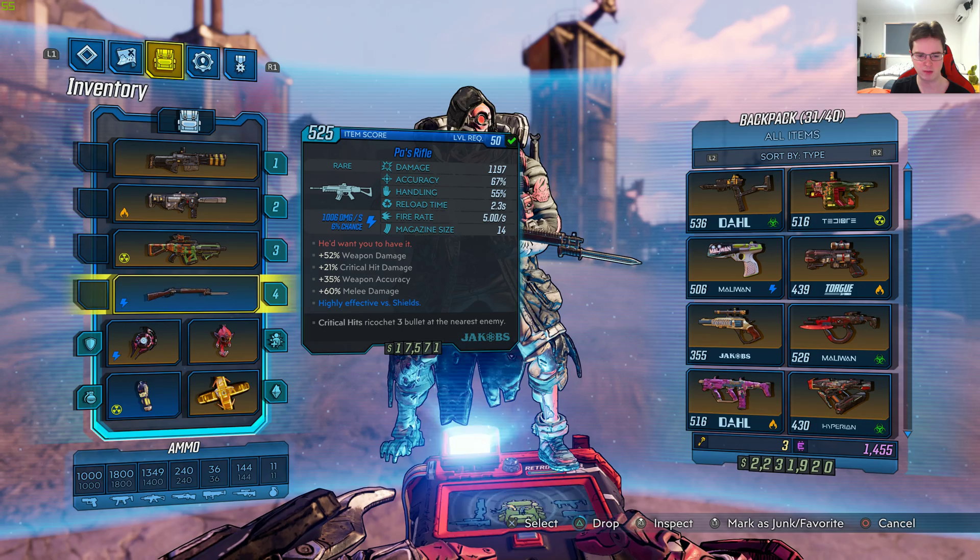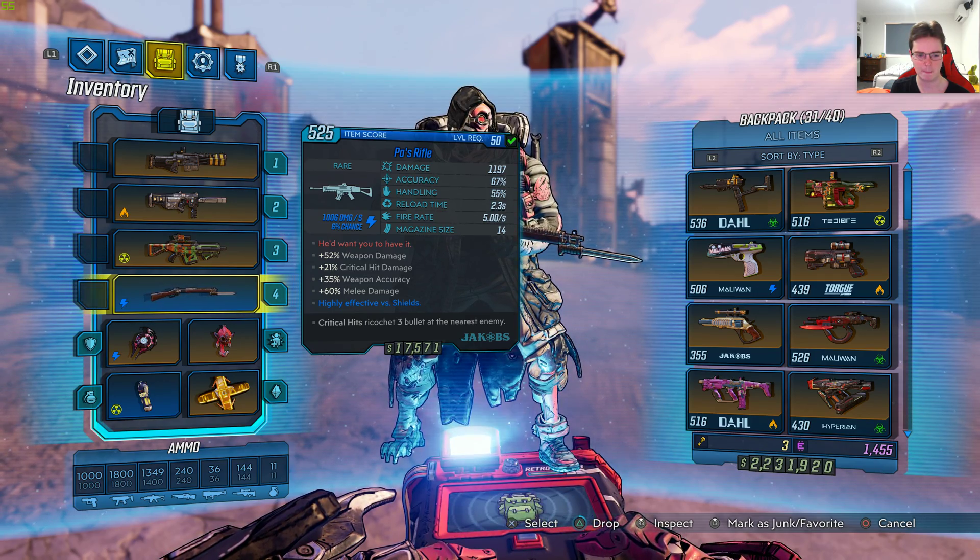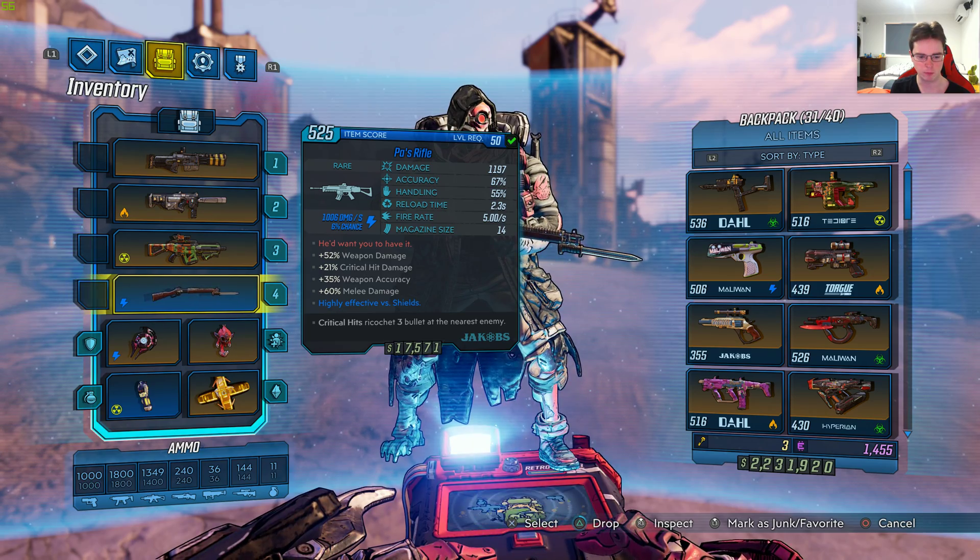Plus 21% critical hit damage, plus 35% weapon accuracy and 60% melee damage. Highly effective versus shields with 1,006 damage per second at 6% chance. Critical hit ricochets 3 bullets at the nearest enemy. It's a Jakobs Rifle.